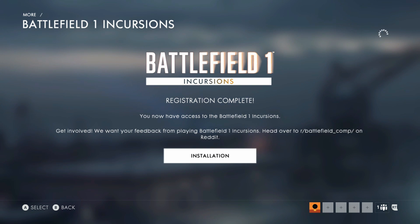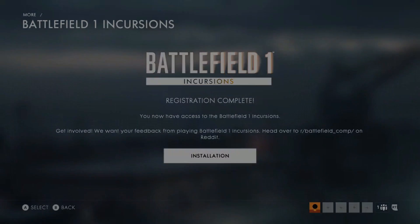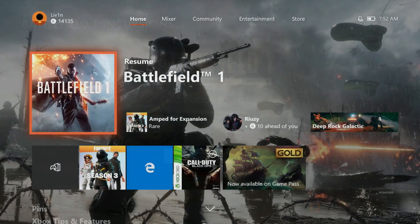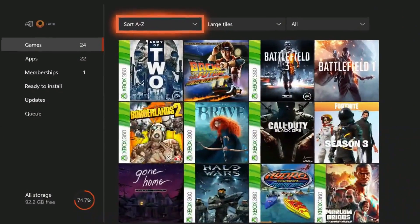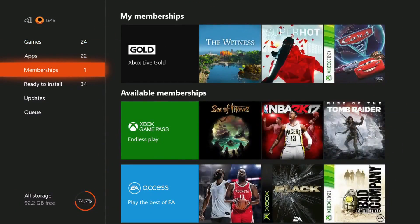Follow the installation setup — you might even have to input your password to download, as this is a separate standalone game from the base Battlefield 1. Once you finish, you should see a prompt to install and can begin your installation. For me, I had to go to My Games and Apps and under Ready to be Installed start the installation from there.